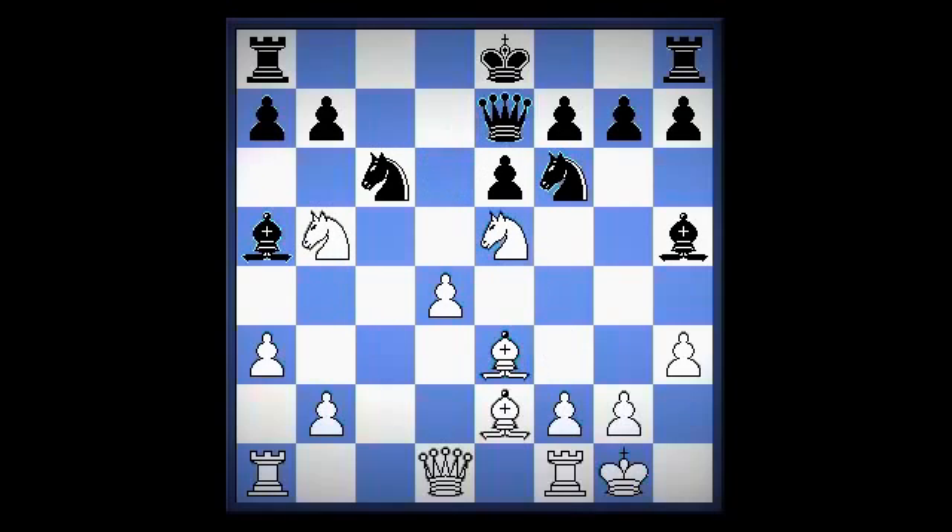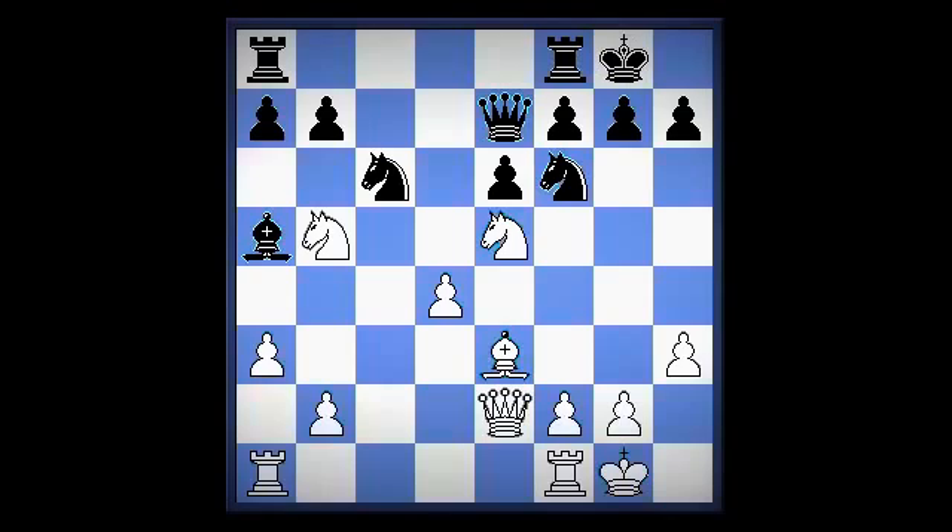Here, how should black continue? Bishop g6, or bishop takes e2? Bishop takes e2, queen takes e2, castle, rook ac1, rook ac8.